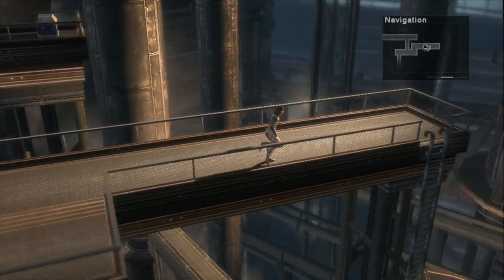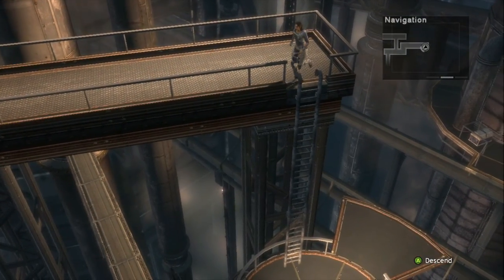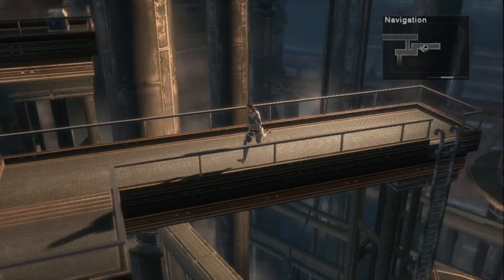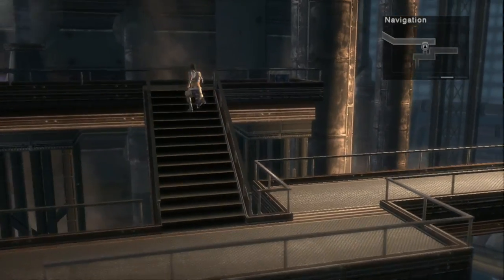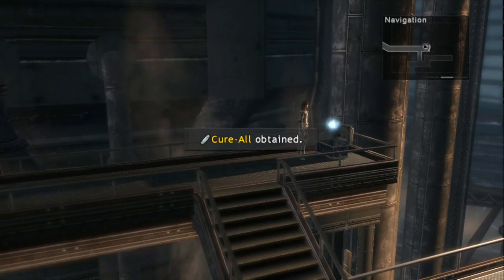Go ahead and head up the steps. There's a ladder to the right but there's nothing we can do down there at this time. Go ahead and head to the top of the stairs and on the right hand side you'll find a chest that contains a Cure All.